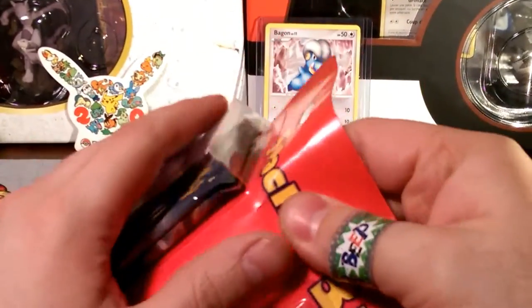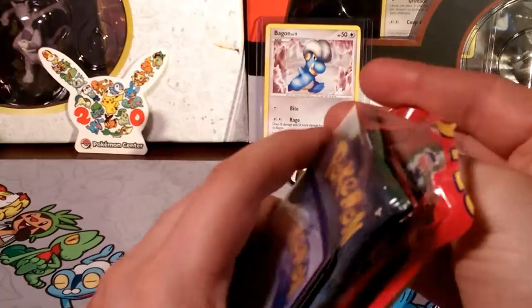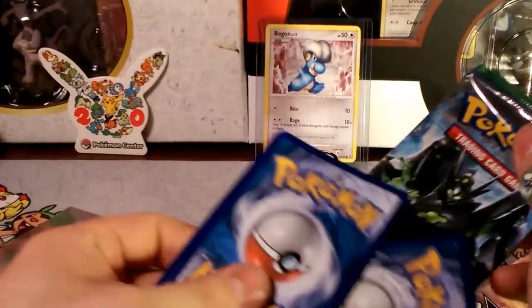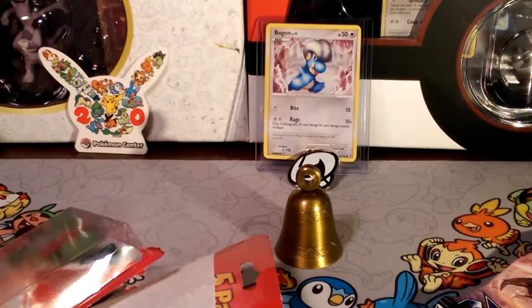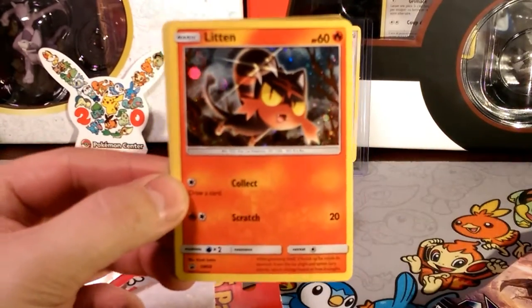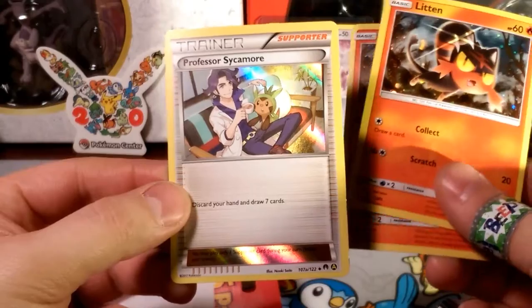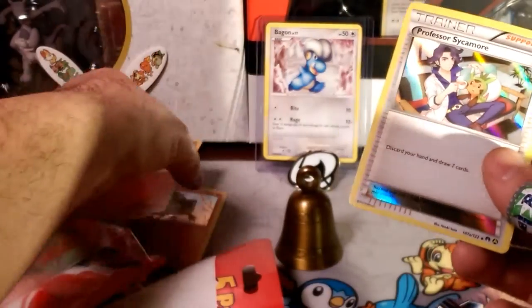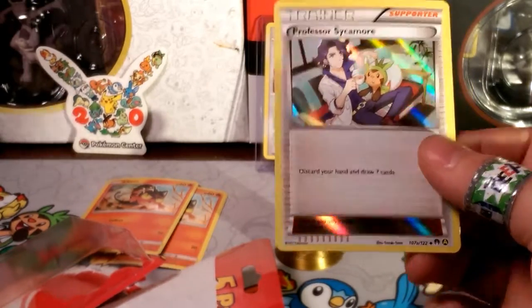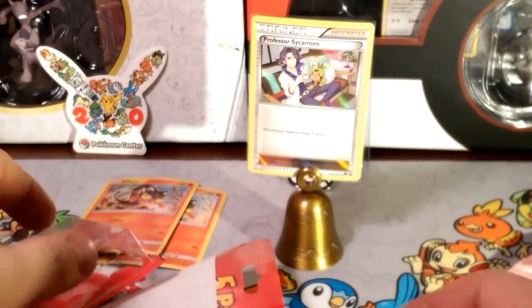Let's see what the promos are. It's a random variety of packs — I can see a Breakthrough pack and a Fates Collide pack. Promo number one is a Litten. The other promo is actually really nice — that's a good one to get. It's a holofoil Sycamore, not the non-holo version, which I would have accepted just as well. I like that version of Sycamore — sweet!